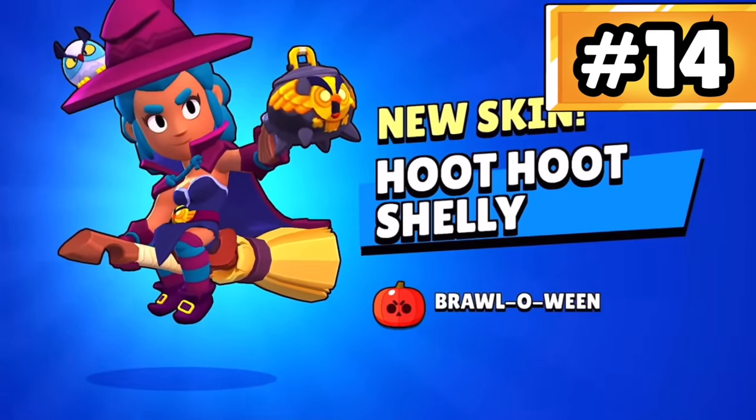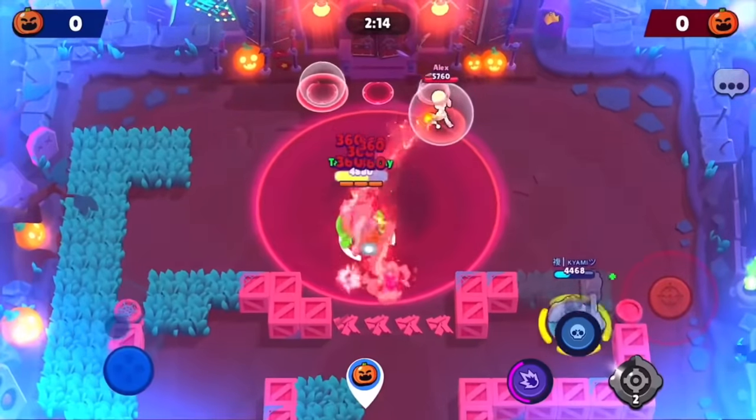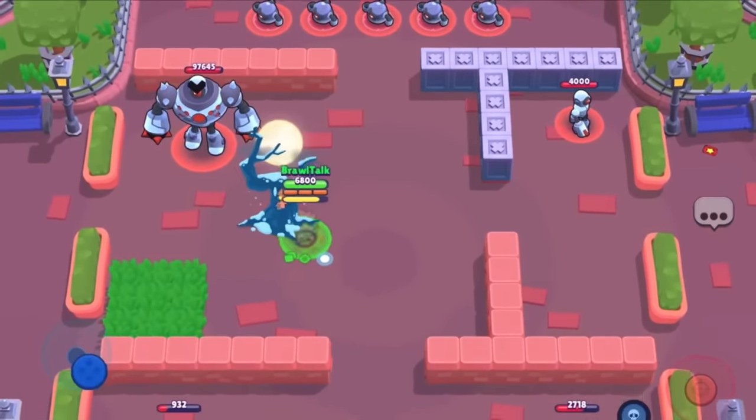Hoot Hoot Shelly. I think it's a cool skin, but not exactly deserving of the mythic spot. It's essentially just a rehash of previous epic skins, but just slightly better — and that's the same for White Wolf Leon as well. They're not bad by any means, but I think there are better.